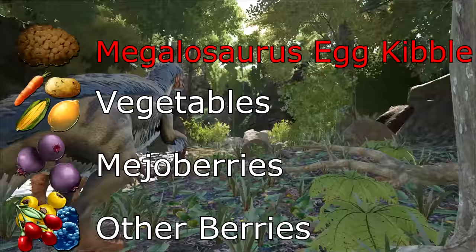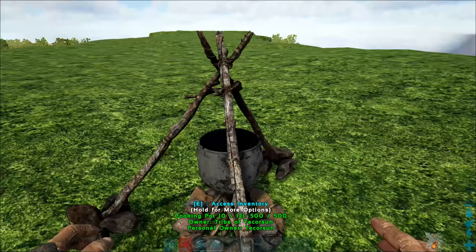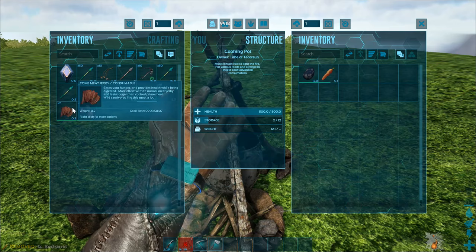You'll also want a more abundant food source for the therizinosaur to consume when it wakes up. The recipe for Megalosaurus egg kibble is 1 Megalosaurus egg, 1 rockarrot, 2 prime meat jerky, 2 mejo berries, 3 fiber, 1 water, and a cooking pot.